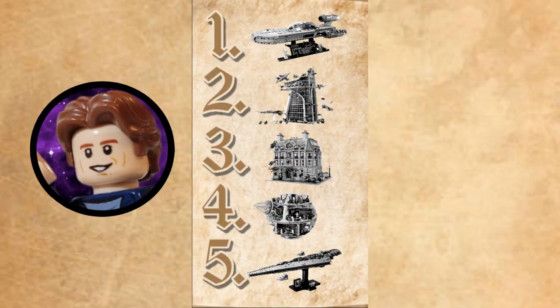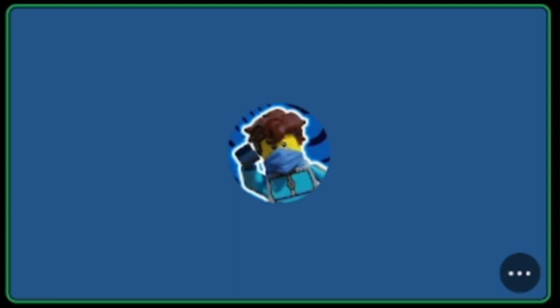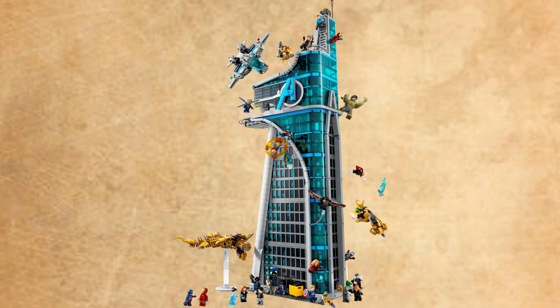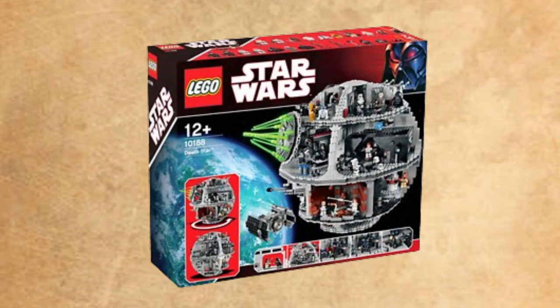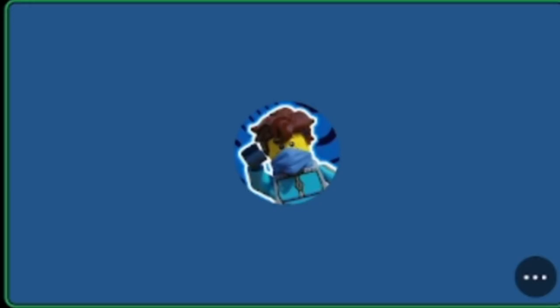Number one: the UCS Land Speeder. Oh, I actually did not expect to guess that correctly — I thought he listed it just because it was cheap. Number two: the Executor. Number three: the Avengers Tower. Number four: the Death Star. Number five: the Sanctum Sanctorum. We all lost. I don't think we're good gamblers.